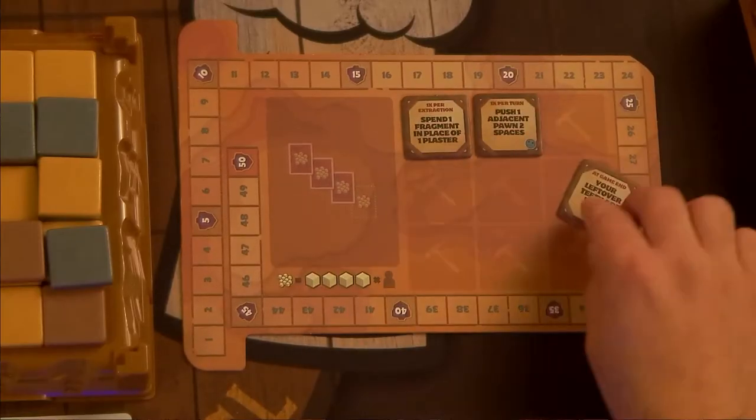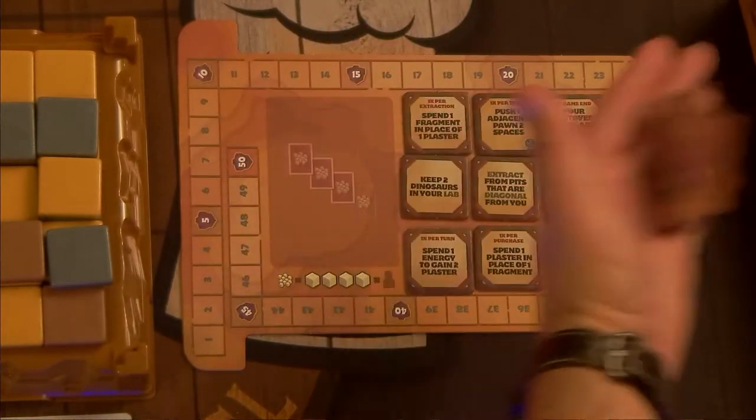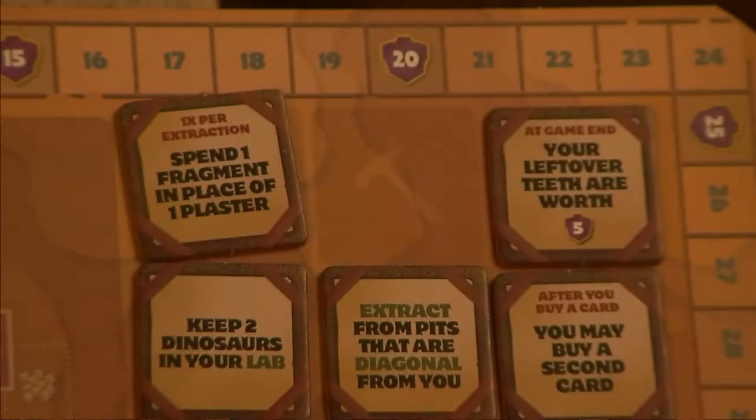Draw nine random skill tokens to place face-up on the skill display, returning extras to the box. If you're not into players being openly aggressive toward each other, you can replace any skill tokens with the little blue frowny face on them.